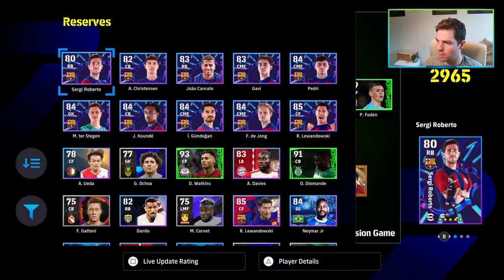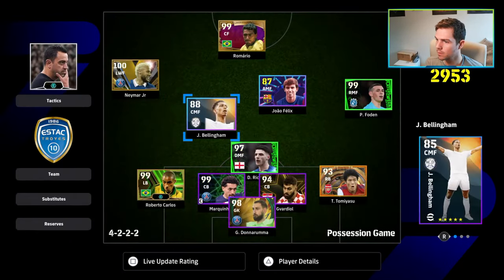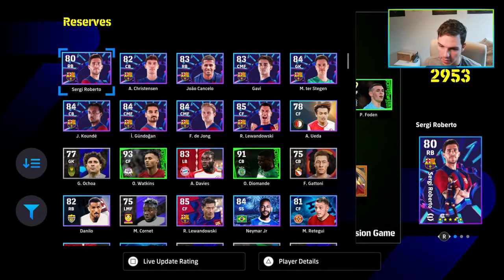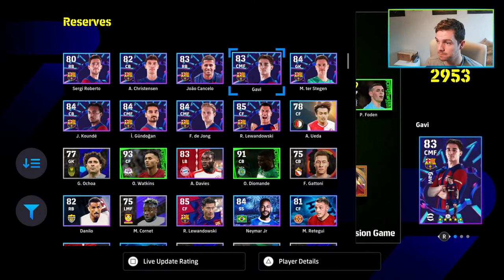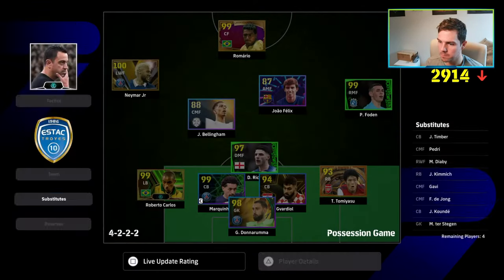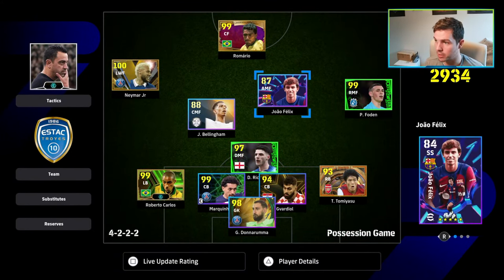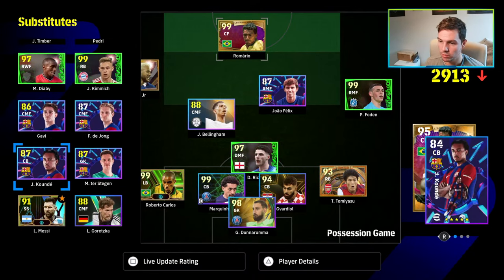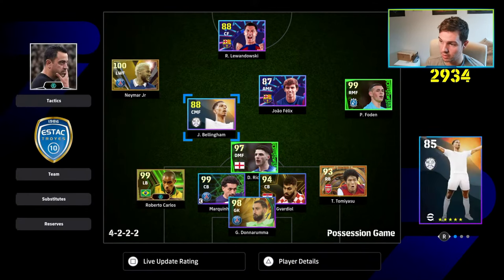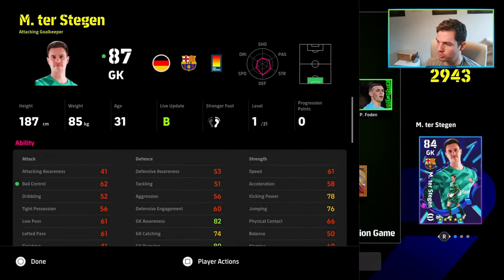I'll have to take Pedri off to bring Felix on. They're all getting boosters, man. Gavi can come in as well. I have better players on the bench that I should be using, but this is all a bit of craic — testing things out and seeing how they go. We'll boost up Ter Stegen as well.